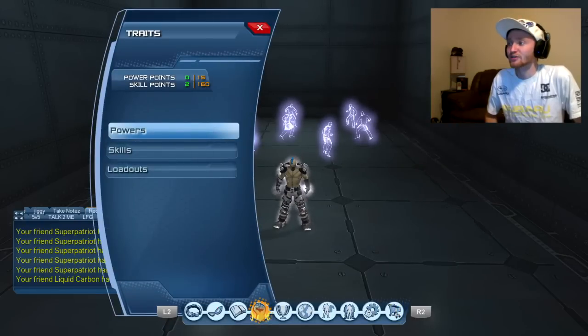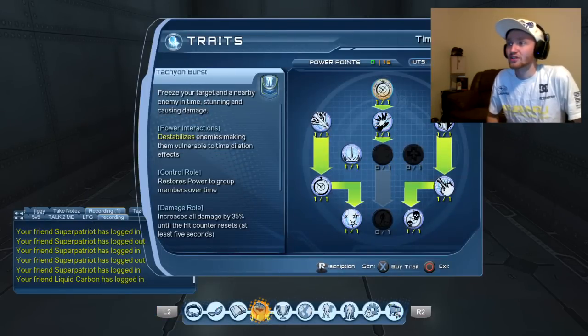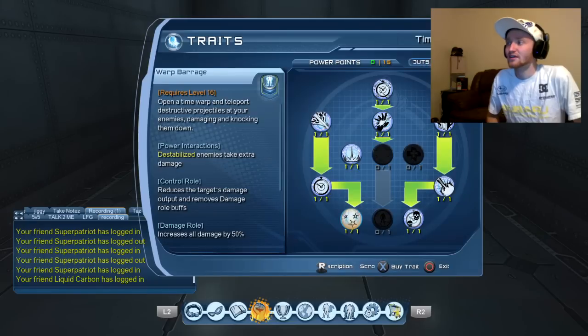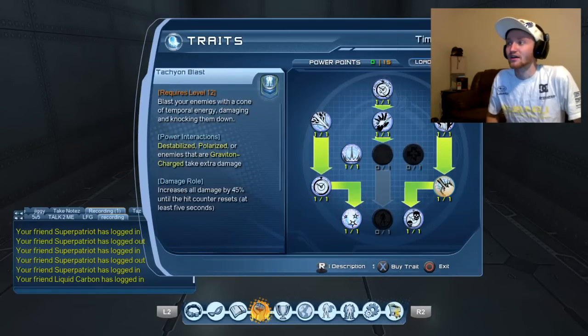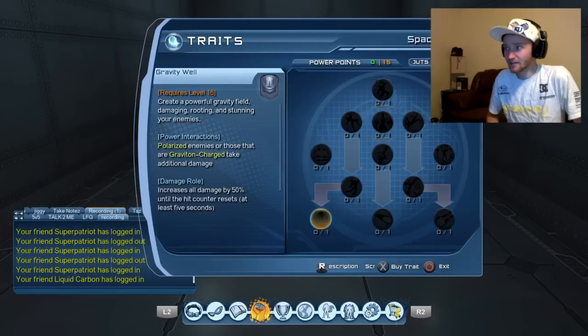Anyways, the time tree is pretty much all you're going to use. I have tachyon burst, temporal extortion, time shift, anomaly, warp barrage, and temporal vortex. Then time bomb, tachyon blast, and distortion wave. I don't have anything else — it's pointless, don't need it.